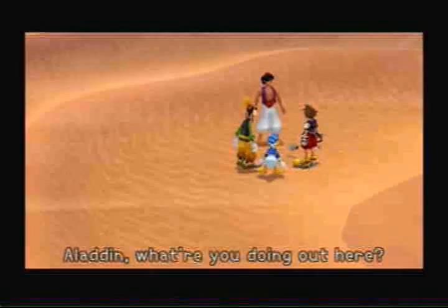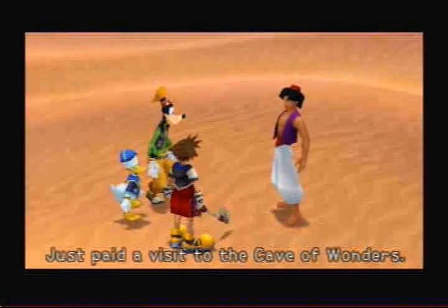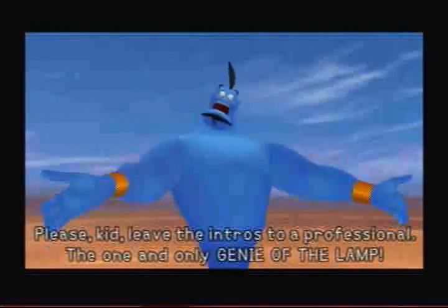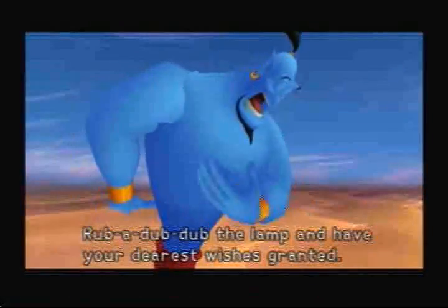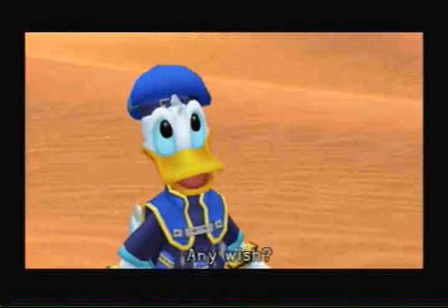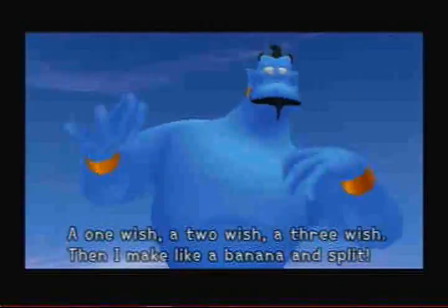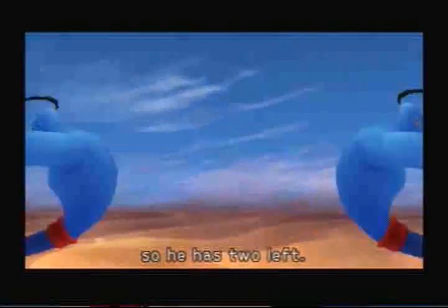"Aladdin, what are you doing out here?" "Same old stuff — hunting legendary treasure. Just paid a visit to the Cave of Wonders." "That's what you ditched Jasmine for? I found that magic carpet and this lamp." "Legend has it that whoever holds the lamp can summon..." The one and only Genie of the lamp! "Rub-a-dub-dub the lamp and have your dearest wishes granted. Today's winner is Aladdin — congratulations! Any three wishes: a one wish, a two wish, a three wish. Then I make like a banana and split." He made his first wish already, so he has two left.